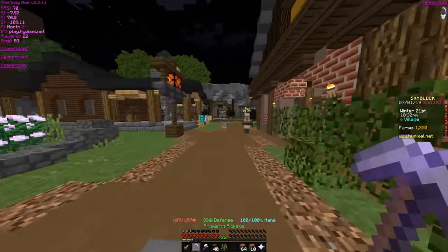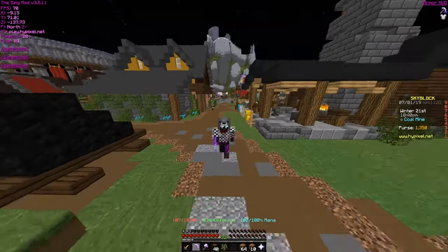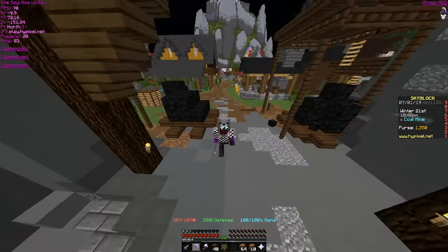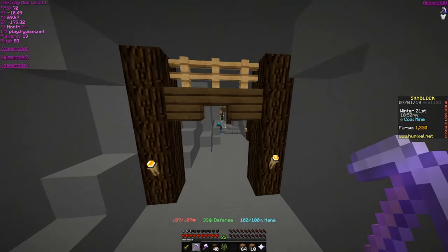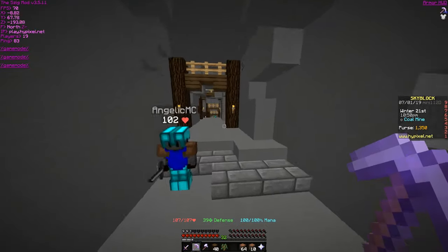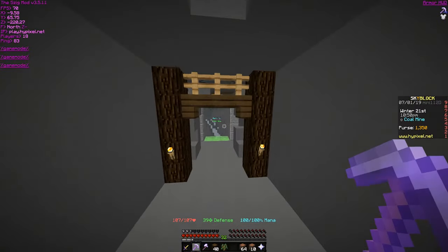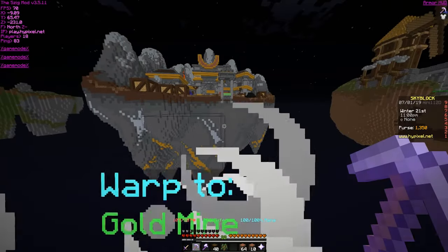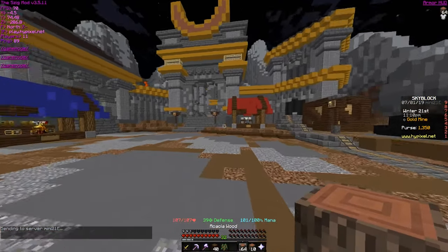The only thing I can't really grasp about mining is getting the armor. As you can see, I don't have a lot of armor on, but I keep trying to kill a lot of these dudes, and the mobs don't drop armor or anything. I'm not sure how to get armor recipes, or if I just have to buy them from — there's like a guy over here I can buy armor from. Maybe I should just do that — it's like this iron dude.